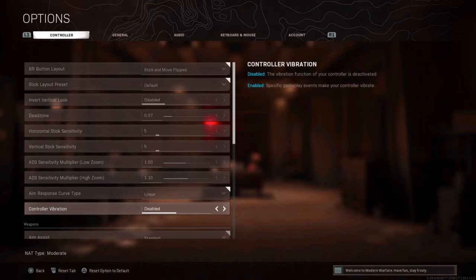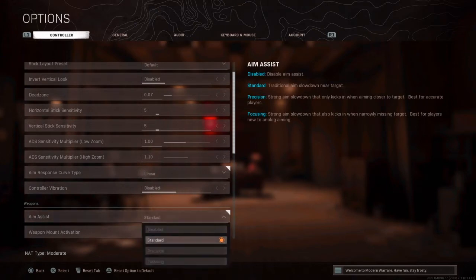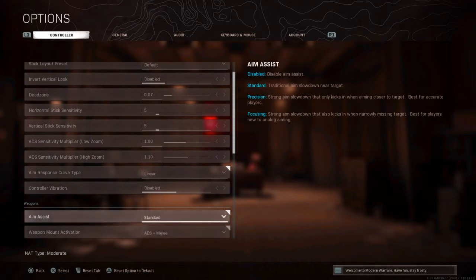For aim assist, I'm using standard. You could use focusing — it's a strong aim slowdown and best for players new to analogue aiming. Precision is a strong aim slowdown that only kicks in when aiming close to the target, best for accurate players. If you're a fast-paced gamer, you'd go precision, but for Warzone the best is 100% standard — traditional aim slowdown on targets. Use standard, it's the best one.